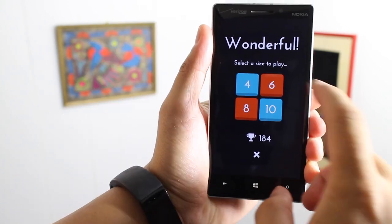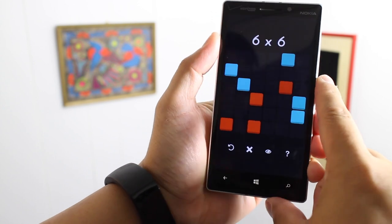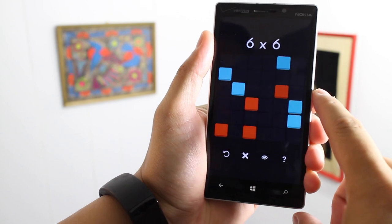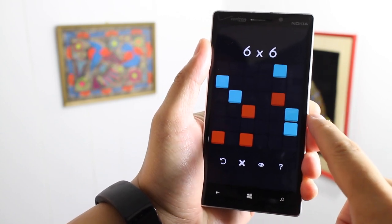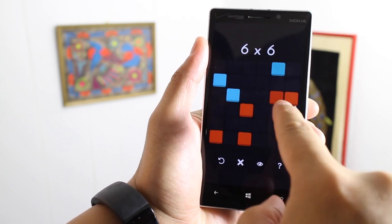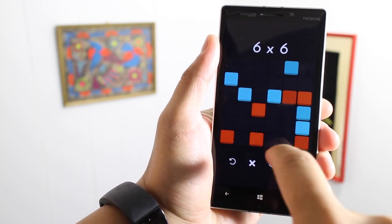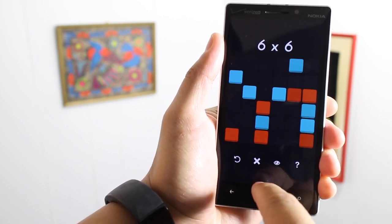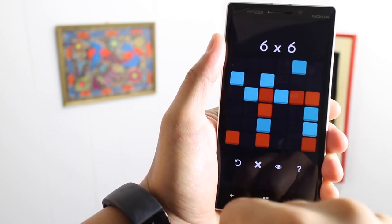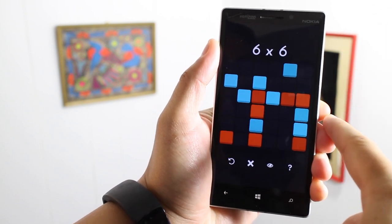Let's go ahead and try a six by six grid. There are some colors here available already. So we need to know those rules — you can't have three of the same color together. So there are two blues here, so this has to be red, that has to be red. Those two reds are next to each other, so this must be blue. This must be blue. That must be red, blue. Just follow those rules and keep on going to fill up those grids.